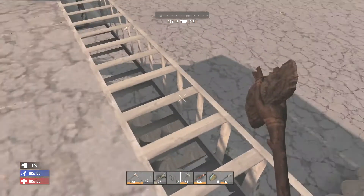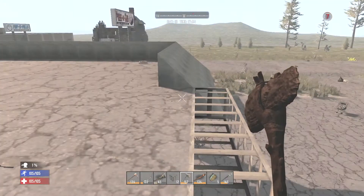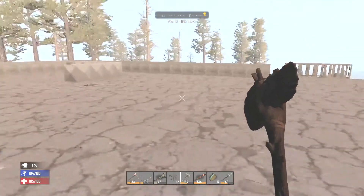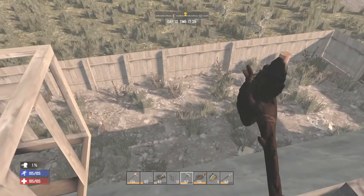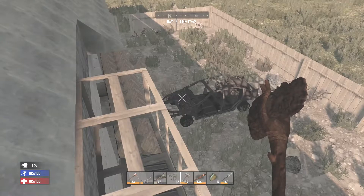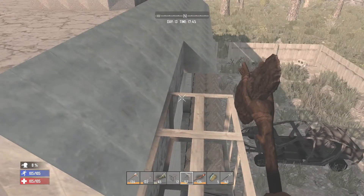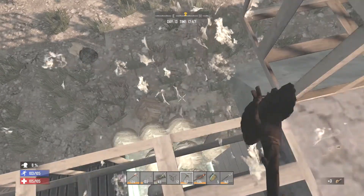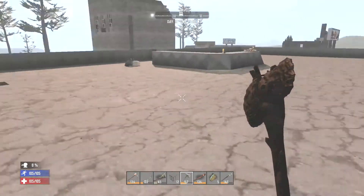I'm hoping I can get them to come from this direction so I can sit up here with my bow and arrow and pick at them. I am not nearly strong enough to take on a horde head-on. Things have been on the slow go — I had the day cycle set for 30 minutes with 18 hours of daylight, which made things go a little quick. I've got some defenses out here just in case they come from the back, and I'm thinking they'll go for the garage doors.